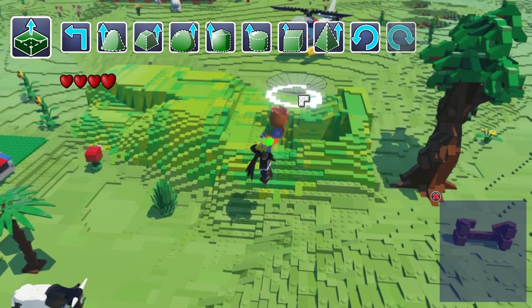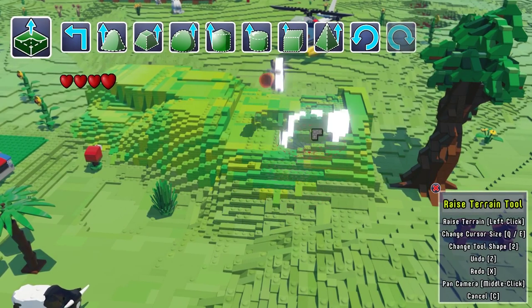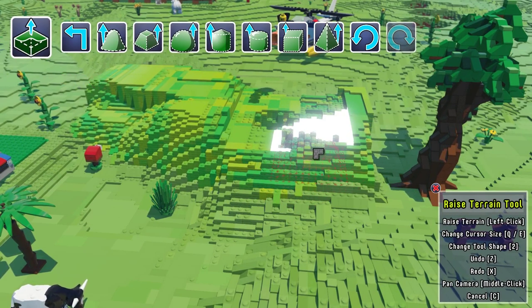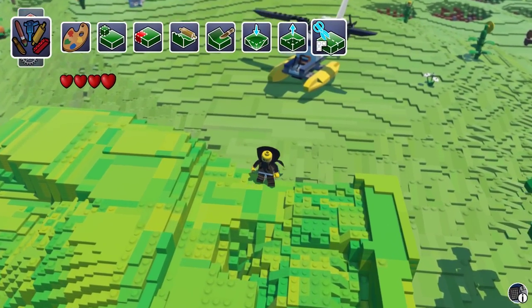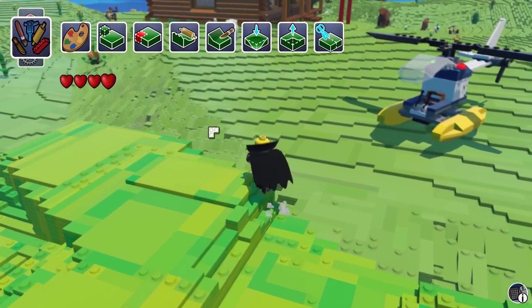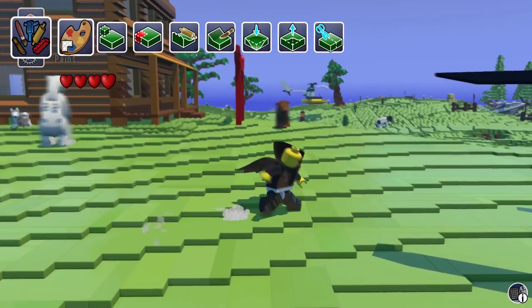Add terrain is the opposite — it creates terrain depending on the paintbrush that you've picked. There is also a select and export button which will be covered in another video.